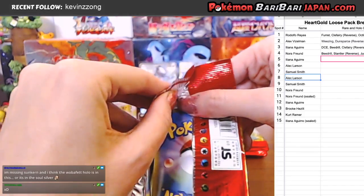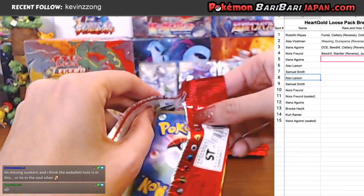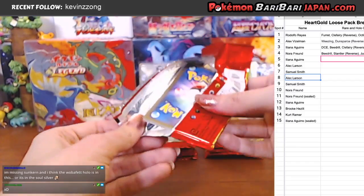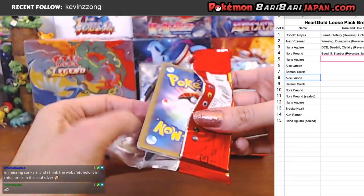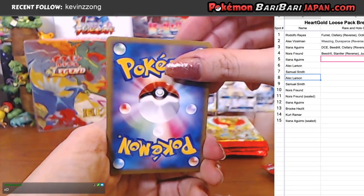I'm missing Sunkern. I think Wobbuffet Hollow is in this or is in SoulSilver. I'm not sure, Ileana. Is that the one you're missing? Or did you trade for a Wobbuffet Hollow? I feel like you traded. Maybe I'm wrong. Maybe that was someone else.